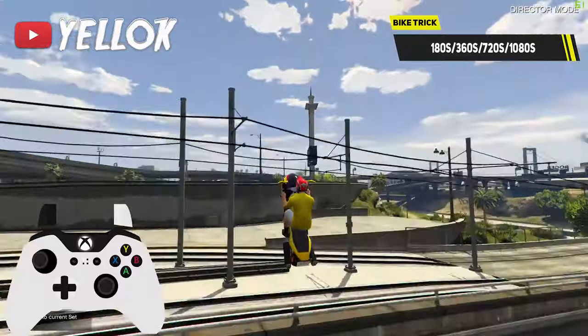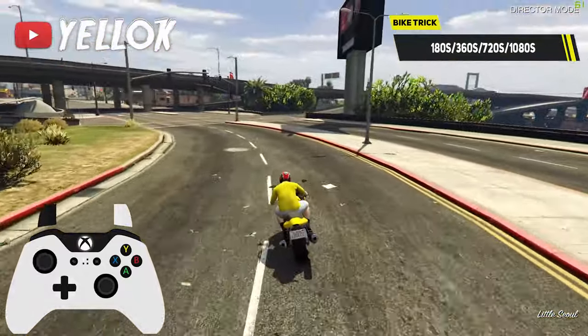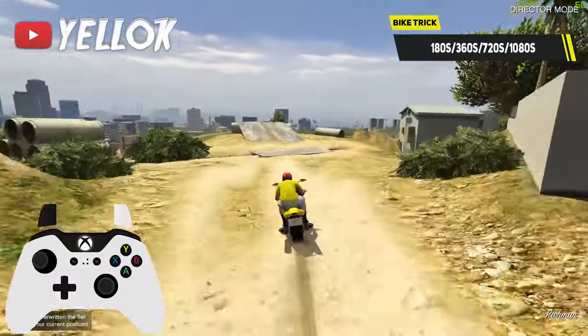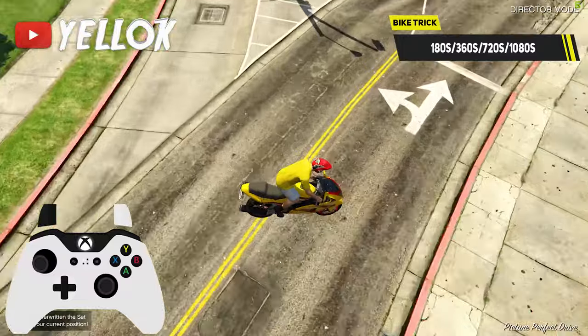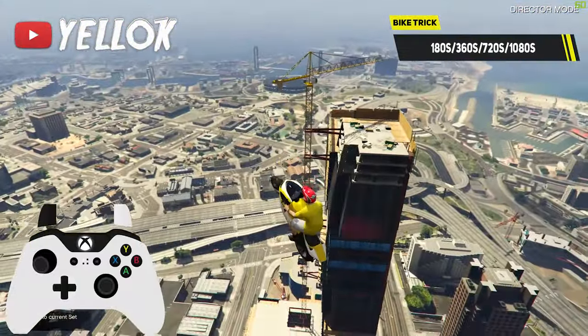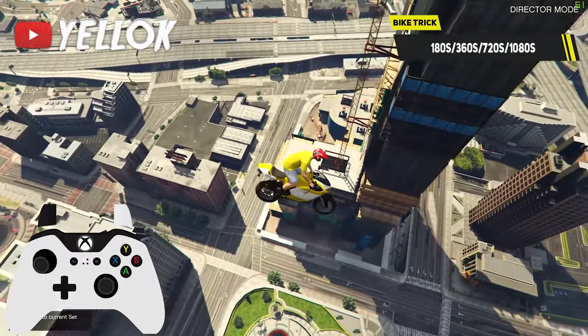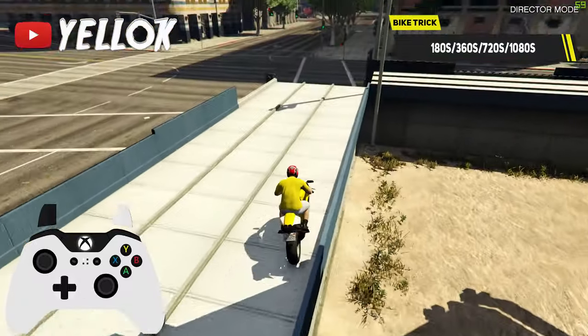180s, 360s, 720s, or even 1080s are explained very fast. Just lean either to the left or right side to turn your bike. For a 180 or 360 you don't need very fast jumps of course. If you want to pull off a 720 or 1080 though, you really need a lot of airtime — not easy but very epic in the end.